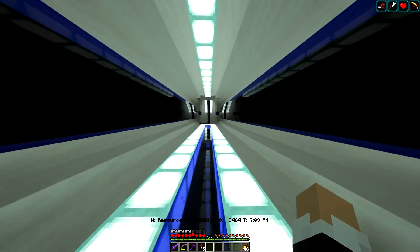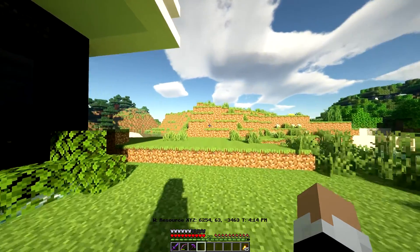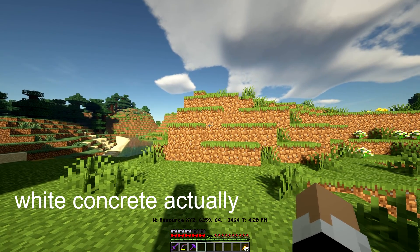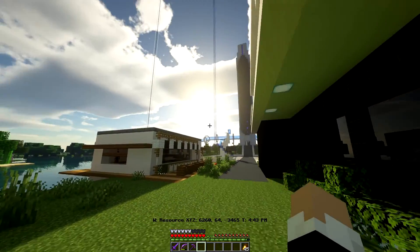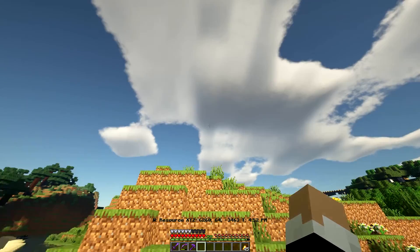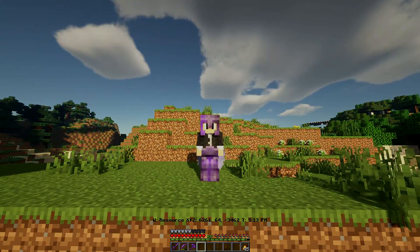I'm going to do the interior of these two skyscrapers as well. Over here I did say I was going to build a statue, but I actually changed my mind — I plan on doing a tree house instead. It's going to be a big modern tree house with quartz and a nice patio so you can have a view of the skyscraper. There'll be a pool and other fun stuff, but I'm going to start with the tree house.